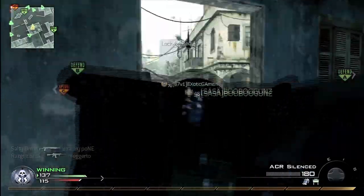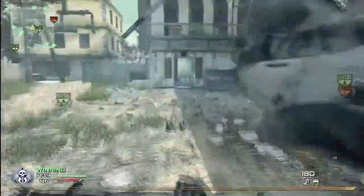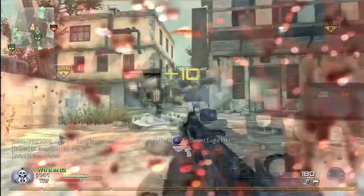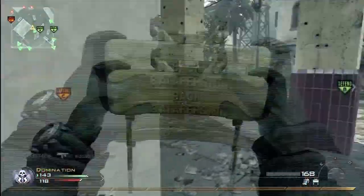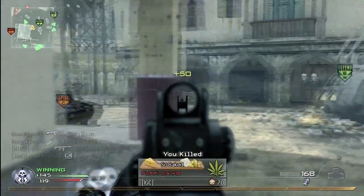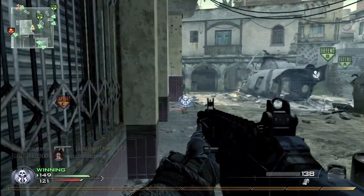I'm running the Javelin and the silenced ACR. Look at this guy blocking me — I hate it when people do that, just sit there in front of the door. But when you start in the middle of a match, you kind of got to get used to where you're at versus where the enemy is and where they're spawning. It's obvious to me that they're on the other side of the B flag here, so I'm kind of waiting around the corner.